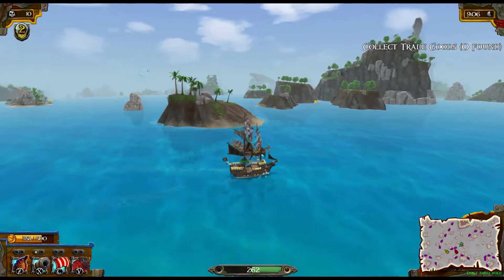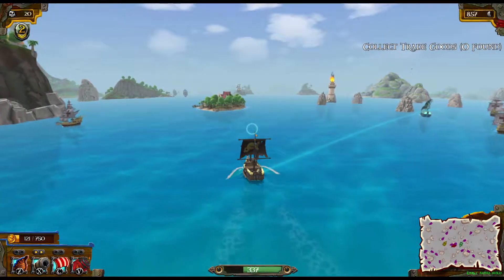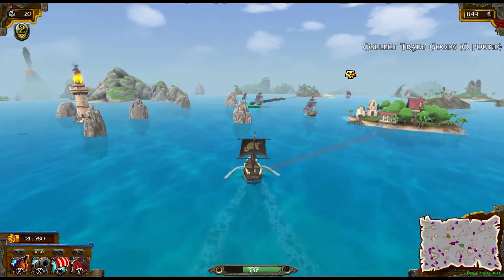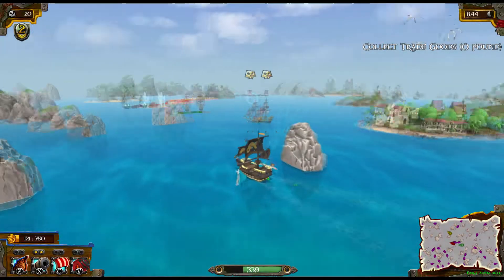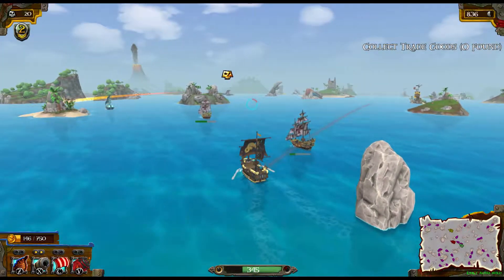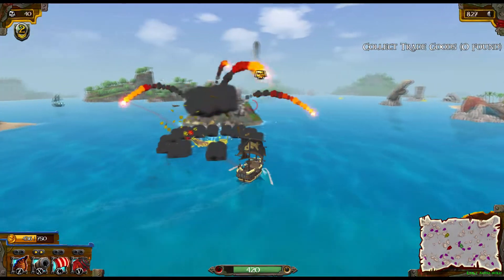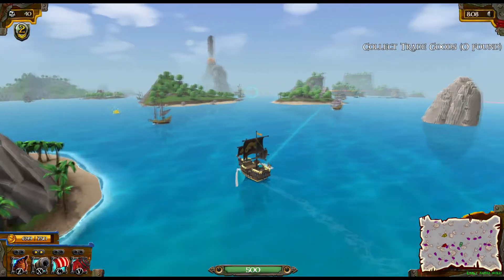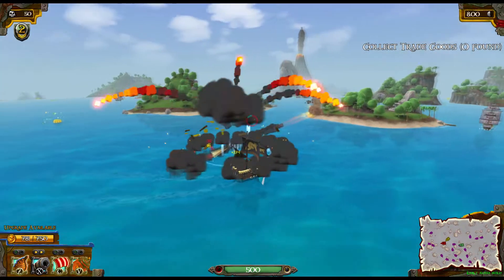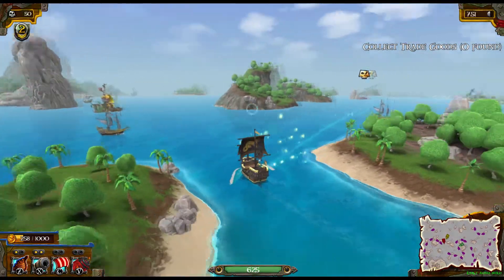I'll try and earn as much money as possible before I go after the big guy, hopefully with enough power to kill him. Another pirate ship might sneak up on me - oh god, they're fighting each other, so I'll just keep grinding money. I'll upgrade my weapons - that's the main focus. Maybe I can snipe him from here? I'll upgrade my ship size because that gives more health.